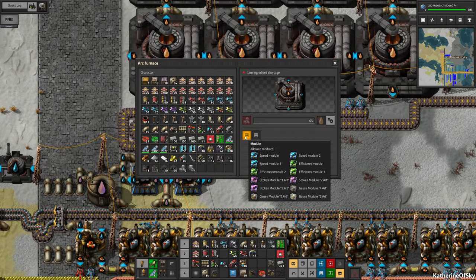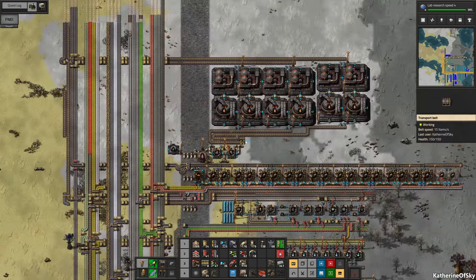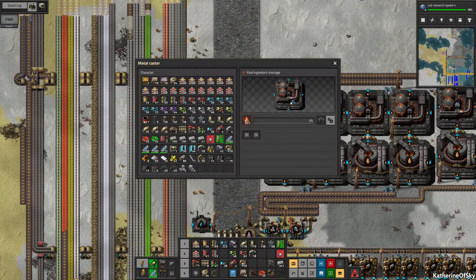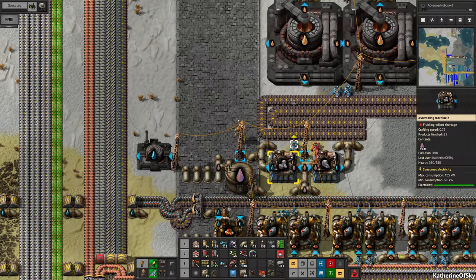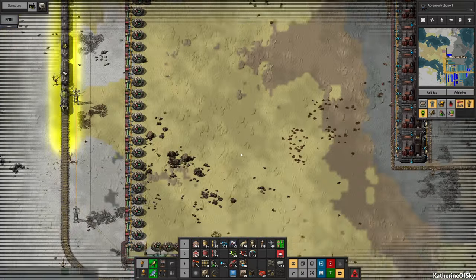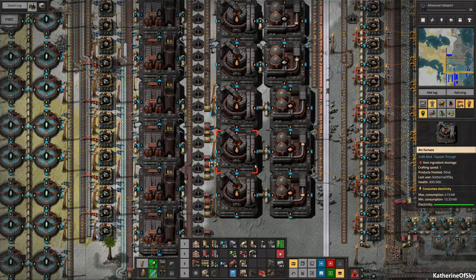These beacon slots only go with speed and efficiency modules, so we don't need to put the productivity beacons we currently have. Do these take productivity? No — none of them do. Oh dear. Why are we not getting more rich water?